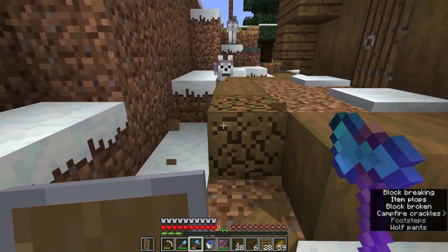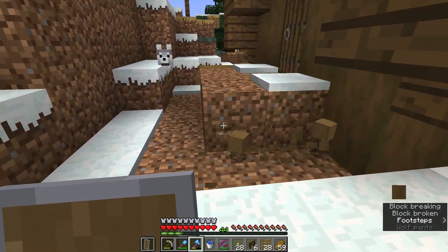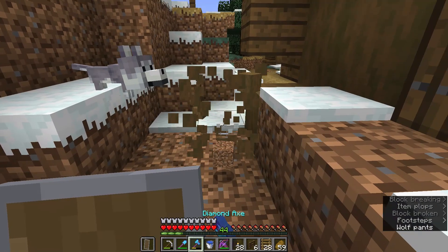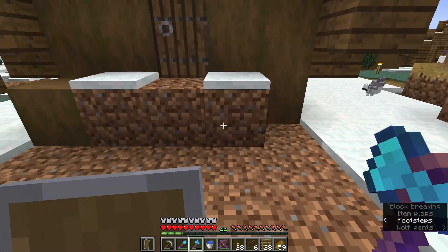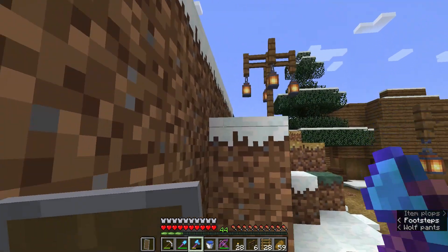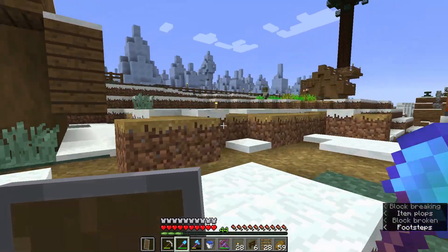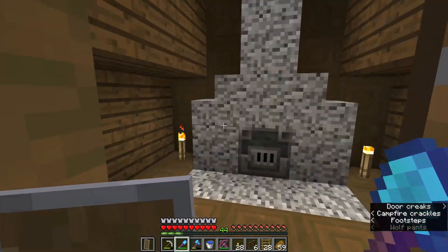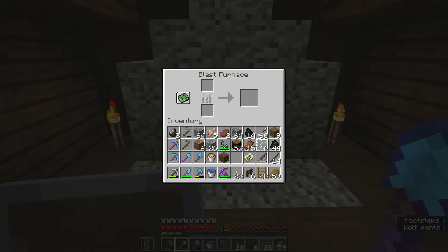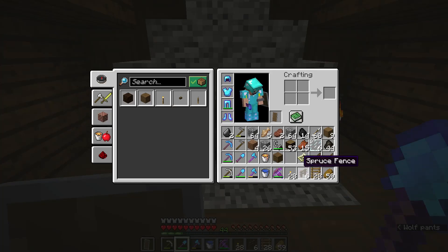Okay, so this platform is overrated. Just three marks across, good, like this. We need to take away the armorer's job block — the blast furnace is the armorer's job block — so we take this away and then put it back.